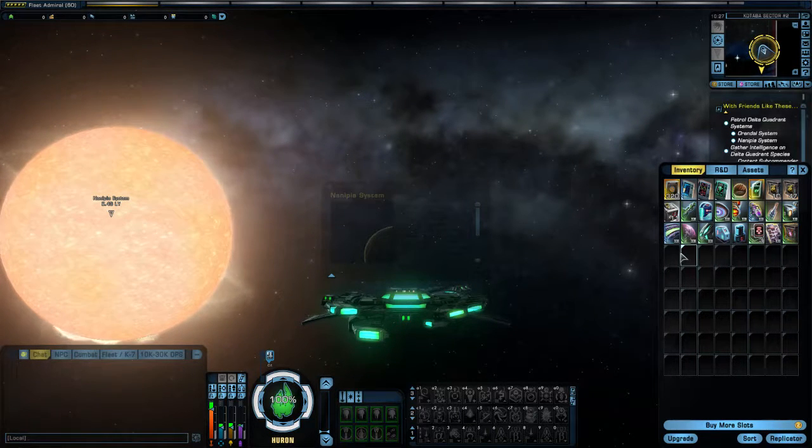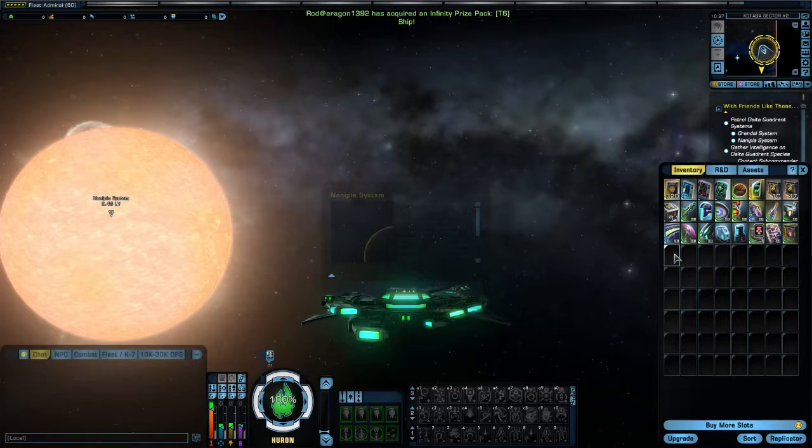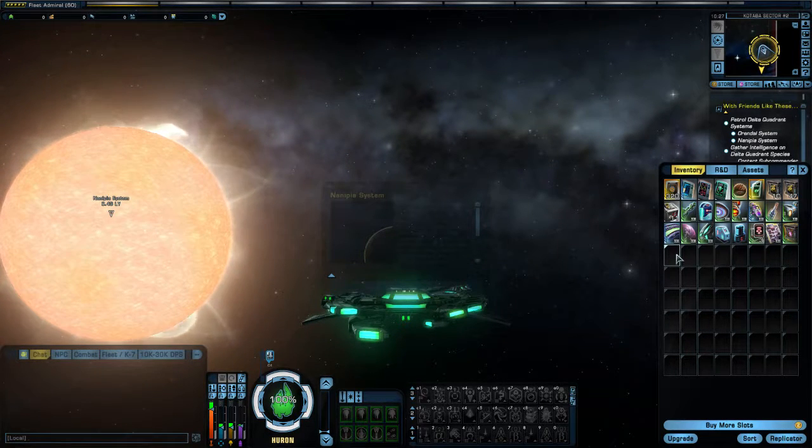As I'm sure you already know, if you have a Tribble — any other Tribble in your inventory and there's food in your inventory, or if you have it in your bank and there's food in your bank as well — they will multiply. After one hour you'll have two Tribbles, after another hour you'll have four, after another hour you'll have eight, and it just blows up like that.